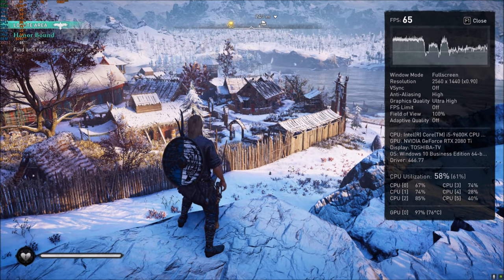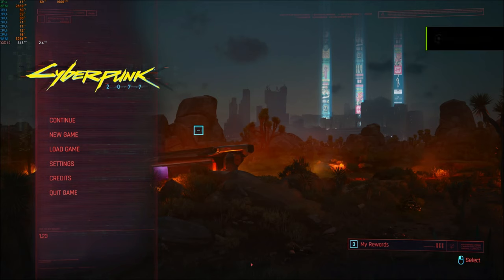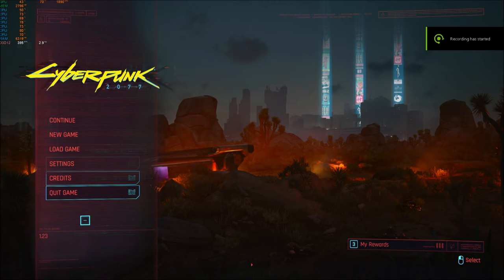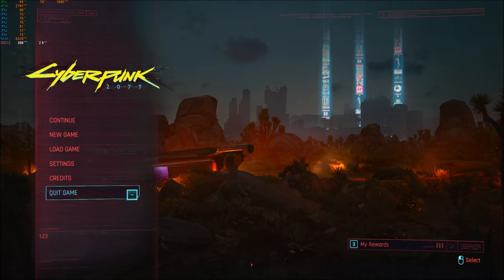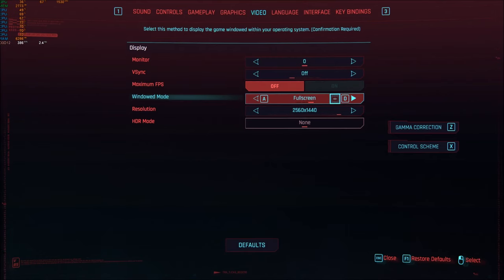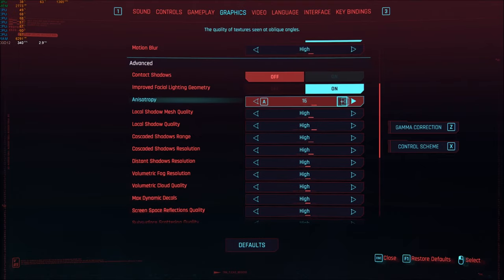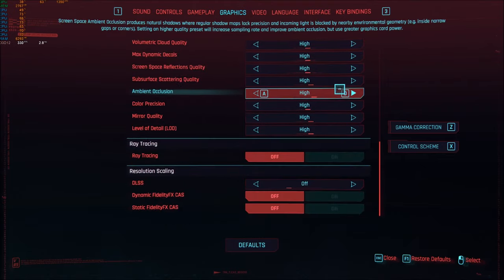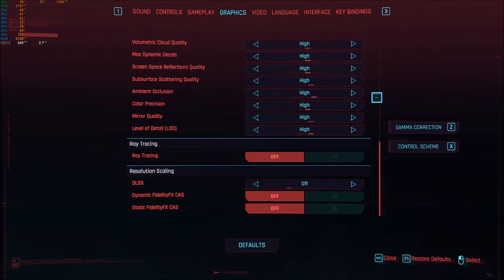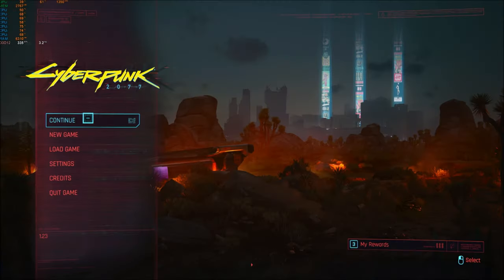The next one is Cyberpunk, and this is where the real fun begins. Still Cyberpunk 2077 version 1.23, nothing changed between cards. Settings: 4K, fullscreen, vertical sync off, graphics high preset on custom — same as with the 1080 Ti, because the settings don't change when I plug in the 980 Ti; the game automatically drops everything to low and medium, so we need to force it all back up.